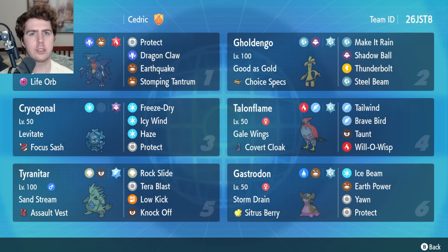If you want to use the team for yourself, I have the rental code in the top right of the video as well as in the description below with the EV spread I recreated for the team. I'm not sure if Stephen has released the EV spreads for his Cryogonal team, but if he does I'll have that pinned in the comments. If you enjoy these videos please subscribe, leave a like, and let me know which team you want to see me pilot next. With all that said, let's hop into a breakdown of the team.